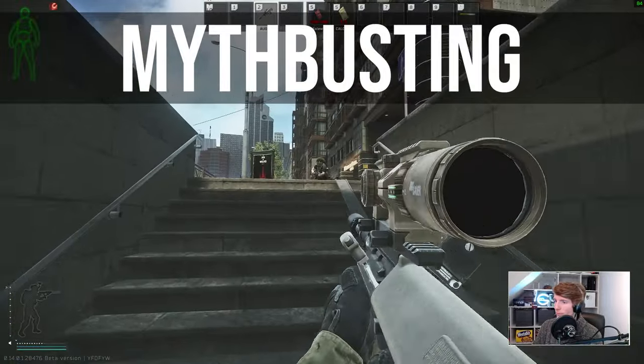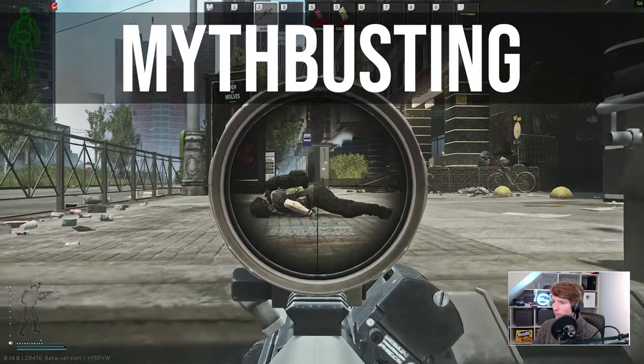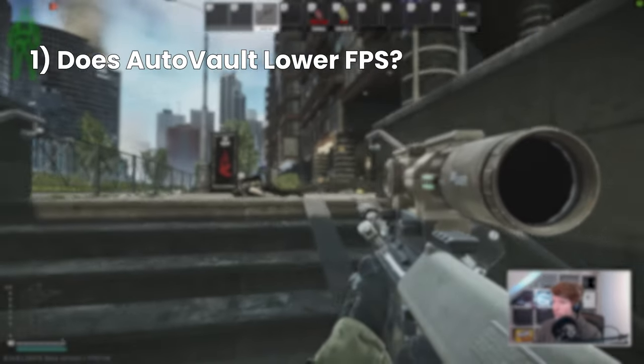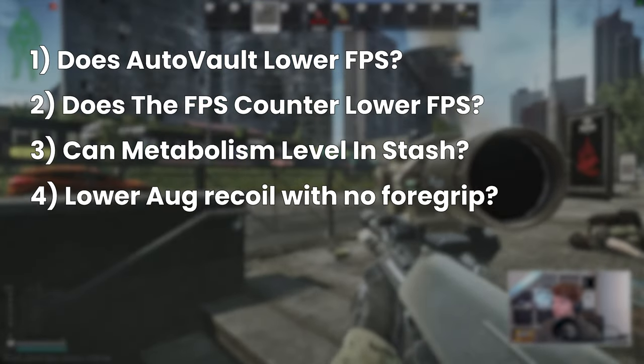Hello everyone, it's GigaBeef here and today we're going to be looking at myth busting a couple of myths. We have four to look at in particular: the first one being auto vault FPS, the FPS counter itself, metabolism in raid versus the stash, and the AUG with and without a foregrip.